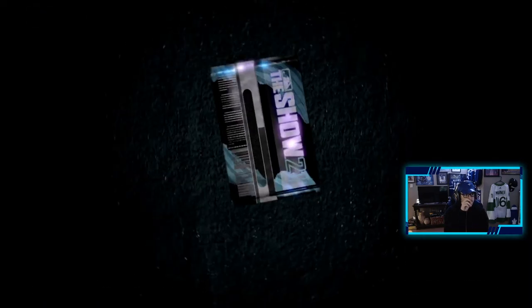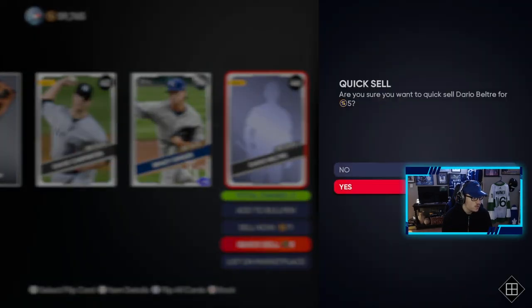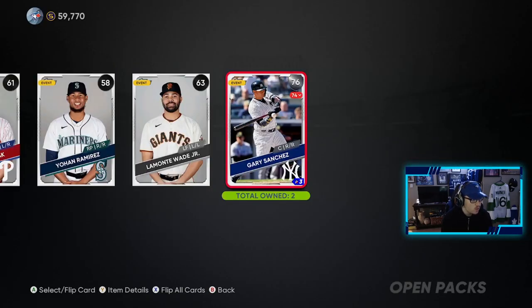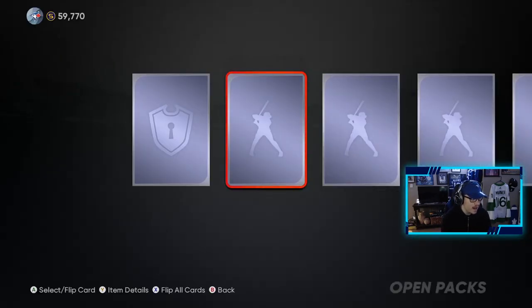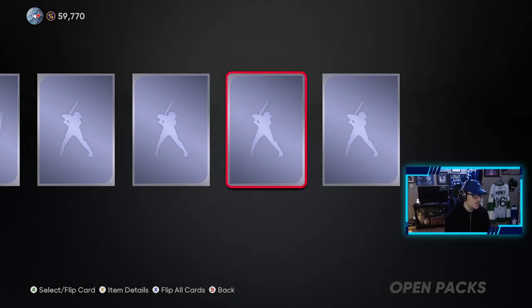14 left here. Come on, give me something. No bronzes — we get the free agents that we're just going to sell for five stubs. Anything else? No. 12 more. We're almost halfway through these packs and we've pulled two gold players and a diamond. I love seeing that, man. So we're going to go one by one here.